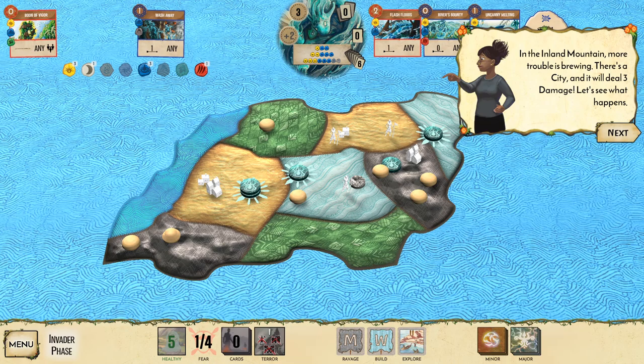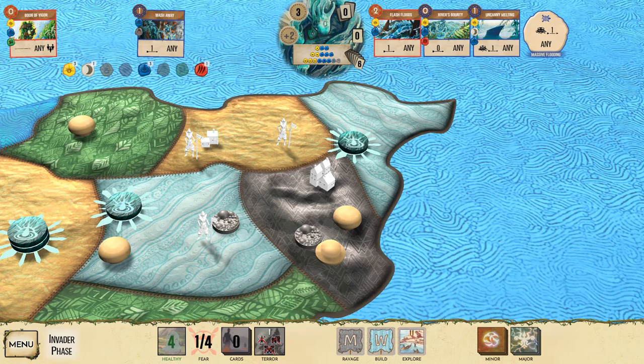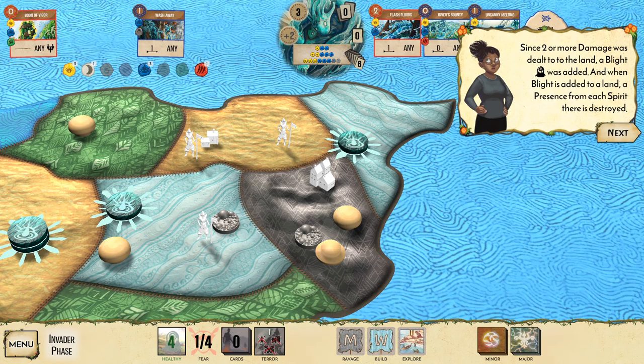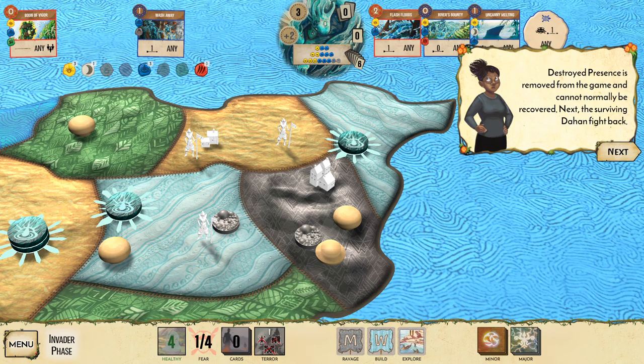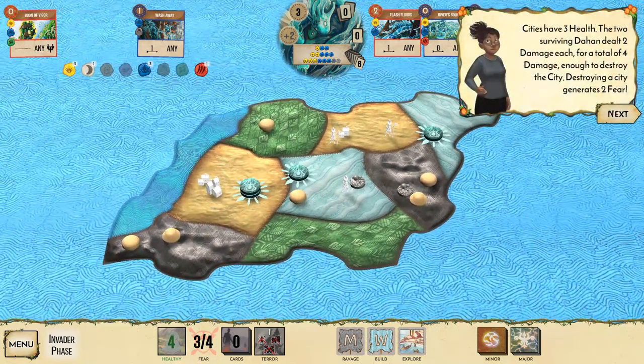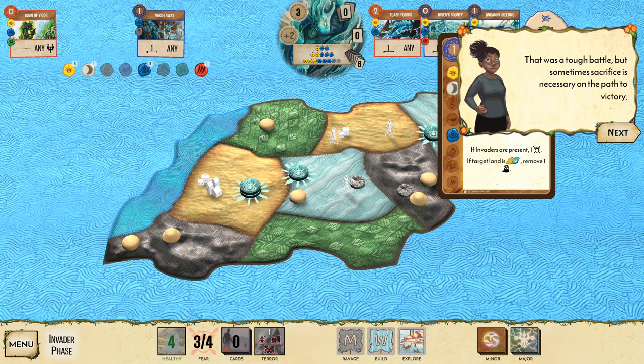The city deals three damage to both the land and the Dahan simultaneously, destroying one Dahan and wounding another. Two damage to the land added a blight token, and when blight is added to a land, a presence from each spirit there is destroyed. The surviving Dahan fight back and destroy the city, generating more fear — we need four fear to reach the next terror level.